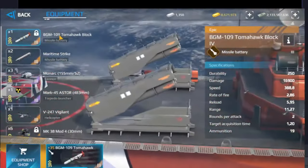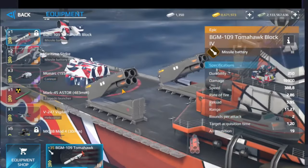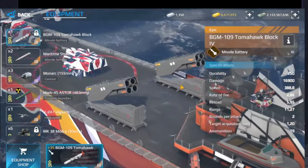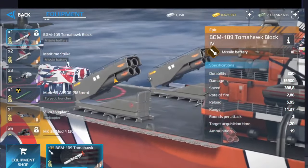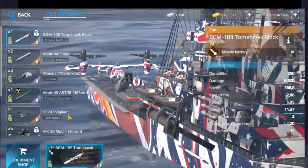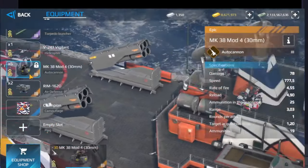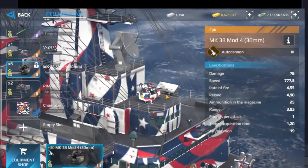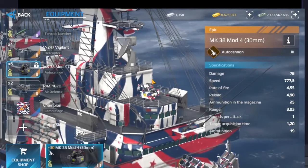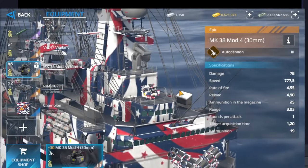This BGM-109 Tomahawk block is the same missile that we have in USS Columbia — it's like the same fixed missile. And also these small boats — I like the details of this warship. Remember that with this autocannon, the Mark 38 mod 4, we can destroy enemy aircraft and also warships as well.